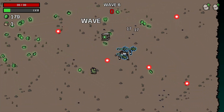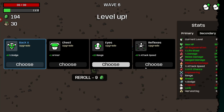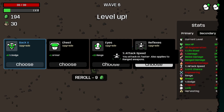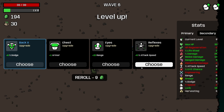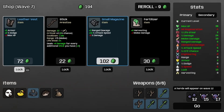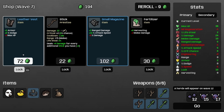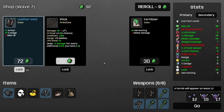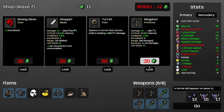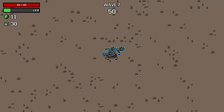I can take some luck. I have no attack speed, but six percent. Taking some max HP because we tank — I was going to tank it here. We'll take both of those.